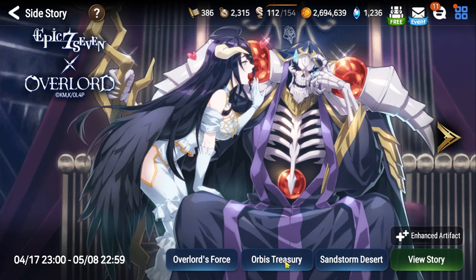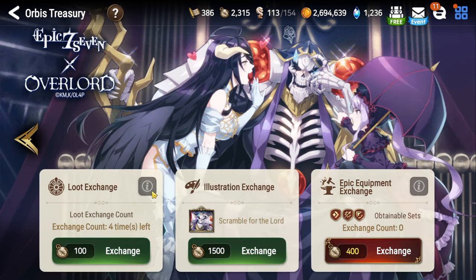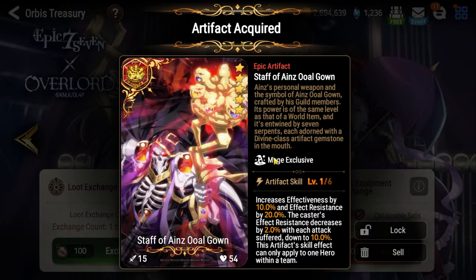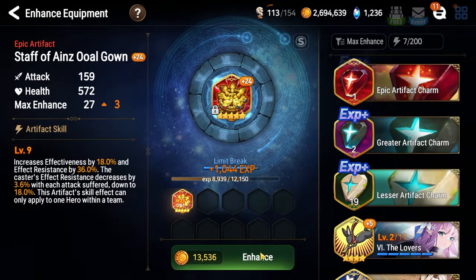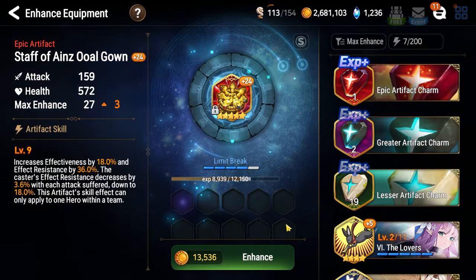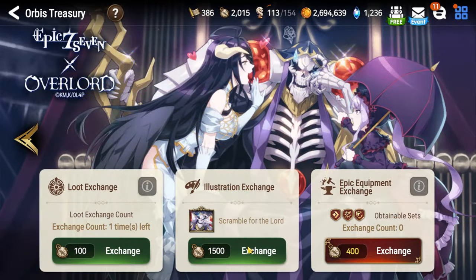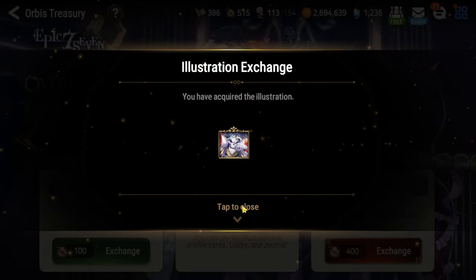Orbis Treasury has a few options: Loot Exchange and Epic Equipment Exchange. Once you unlock Eerie Underground Ruins, you'll get a third option in Illustration Exchange. Loot Exchange should be prioritized first, as it contains the Staff of Ainz Olgon, which increases the event currency you get in subsequent runs. Fusing multiple copies of the staff further increases your drops, so try to pick these up first. Illustration Exchange gives you a cool lobby background — it's limited, so if you miss out, that's it, but you can skip it if you don't care.